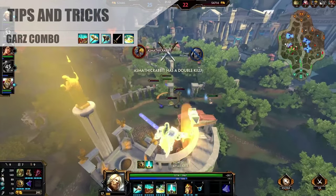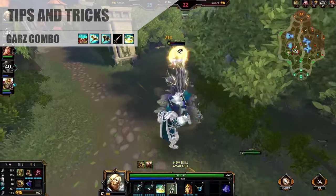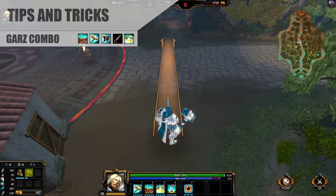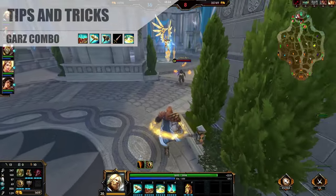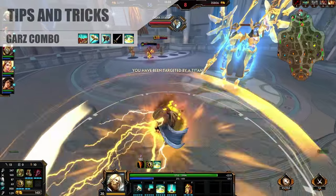If you've mastered this combo already, go ahead and try a variant: throw down the hammer before the wall. That way, if you're sure you're going to hit the first hit of the hammer, you'll guarantee the second with the stun on the wall. After that, you can choose whether or not you want to teleport in and clean up the mess.